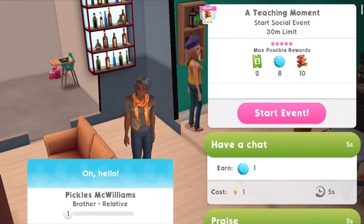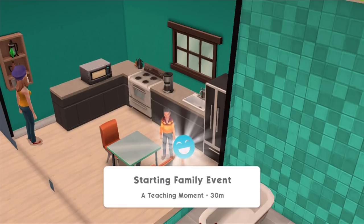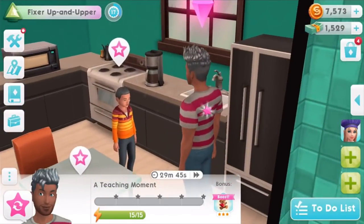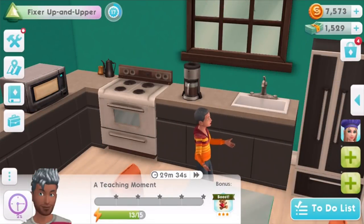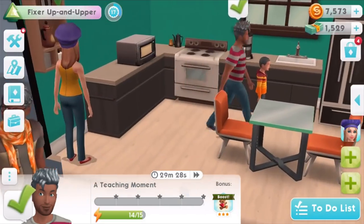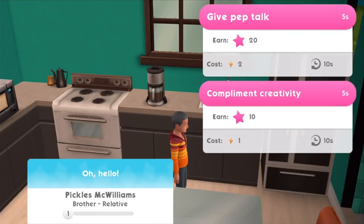We can have a teaching moment — start social event. This is a really good one because it's only 30 minutes and you only need to do it a few times with little kids. It's really important to do these at least three times, because then they get special skills from being parented well, which helps them later in life. That's very similar to the Parenthood pack in Sims 4. We've finished that task and earned some rewards.